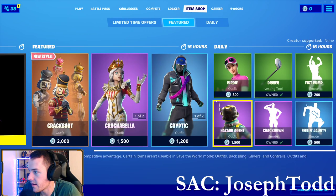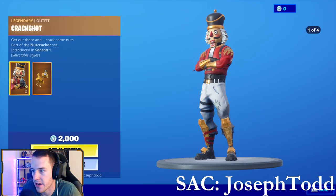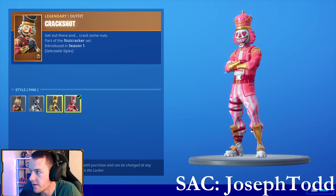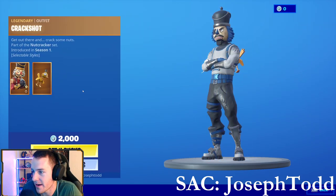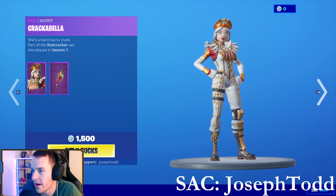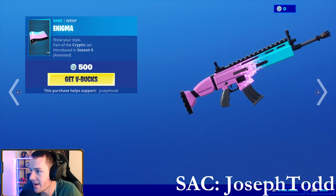New shop — okay, awesome. No actual new skins, but we do have a new style on the Crack Shot. Here's the old Crack Shot, and here are the different styles. That one's crazy creepy — if you didn't have nightmares from Nutcrackers, you might now! Those are some sweet skins. We got the Snow Globe, the Crackabella, the Snow Globe again. All right, we got the Enigma wrap.